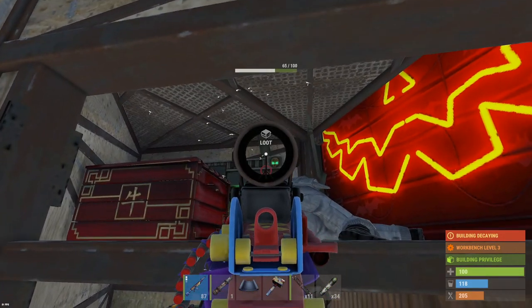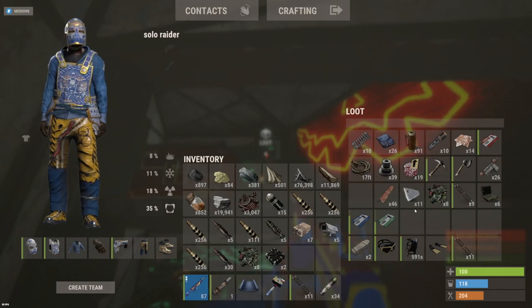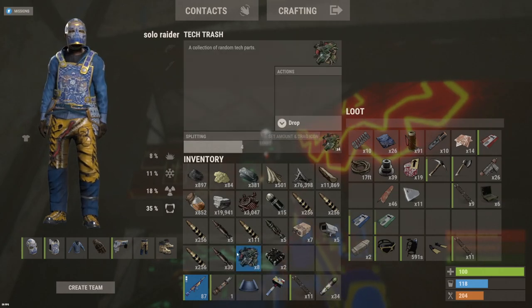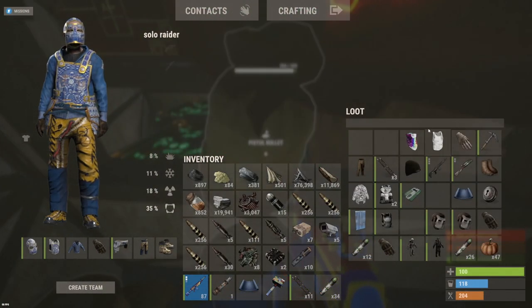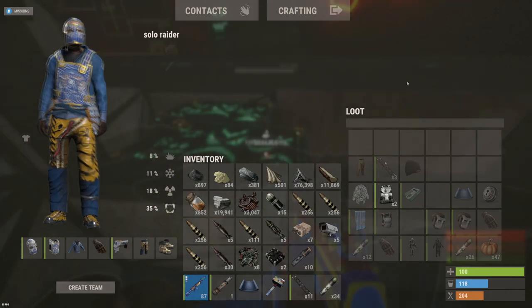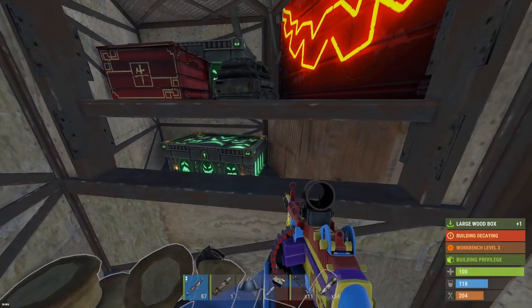Trying to loot this box around his body. There we go - we got comps in the back box there, pretty lacking, only eight tech trash. So the 30 rockets is definitely going to be profit. Let's see if we can toss this stuff on the ground and get to that back box. Come on, let me reach it.